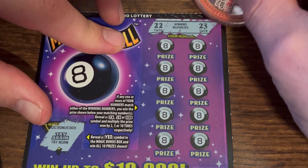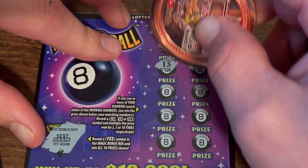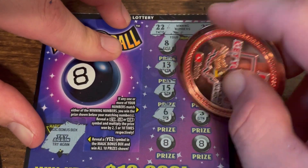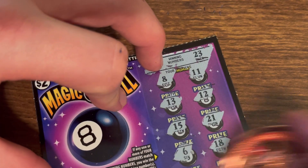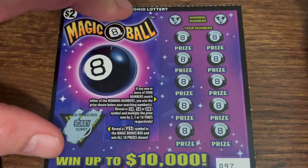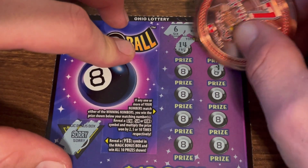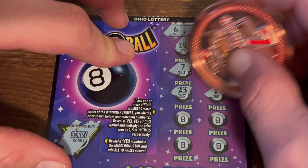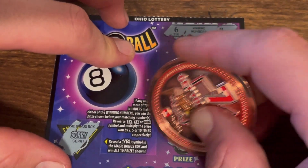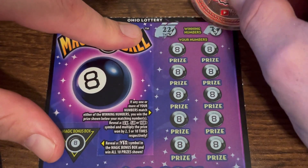I hope you guys are having an awesome day, mine's going pretty good, can't complain. 22 and 23. I like that this ticket has a bunch of symbols on it, or at least multipliers. Alright, ticket 97 — six and four. We need to find our first win, can we come on. We found our first multiplier on this ticket. Alright, ticket 96 — 22 and 7.